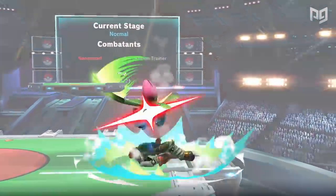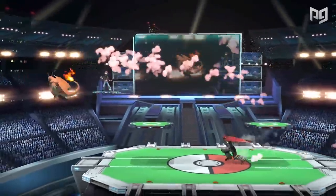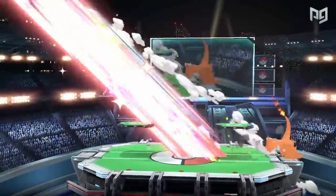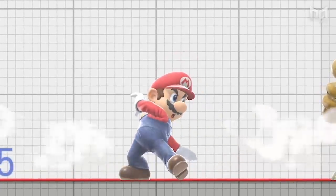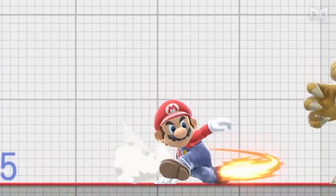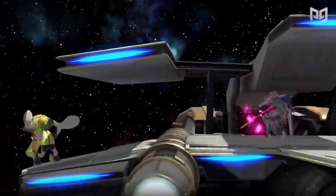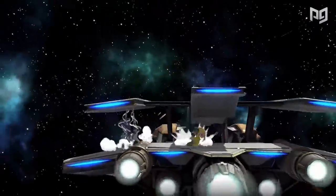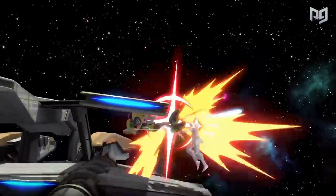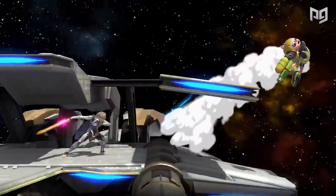In Ultimate, spot dodges are really good. They have considerably less lag and more invulnerability frames than a roll, with roughly just 11 frames of vulnerability — two at the start and nine at the end. That makes them the best pure defensive option, and that's before spot dodge canceling. In Ultimate, you can buffer a grounded attack immediately after spot dodging and cancel five frames of lag, dropping vulnerability from 11 down to six frames. An opponent might read your spot dodge and try a tilt, only to get interrupted by your jab, or you could read a dash grab, spot dodge it, and land a smash attack.